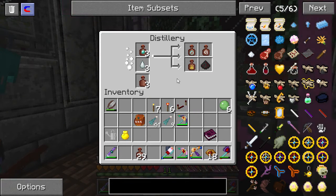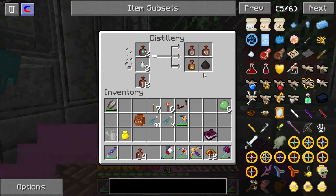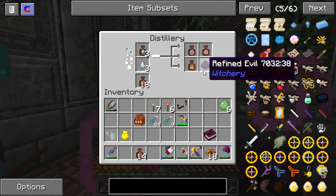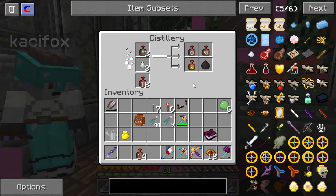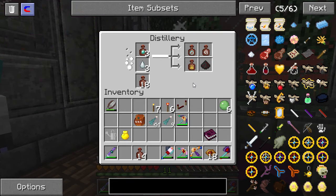Now it should start back up. Basically, we started to get to this point to make the Refined Evil by using the Foul Fume. We've just remade the Foul Fume that made it. So it's a cycle where you're not really losing it.